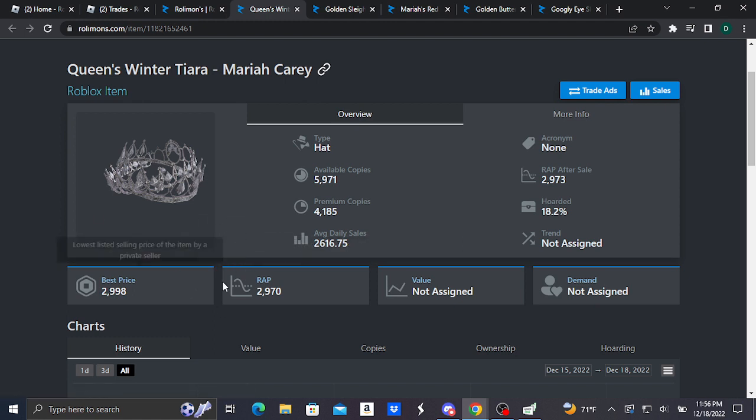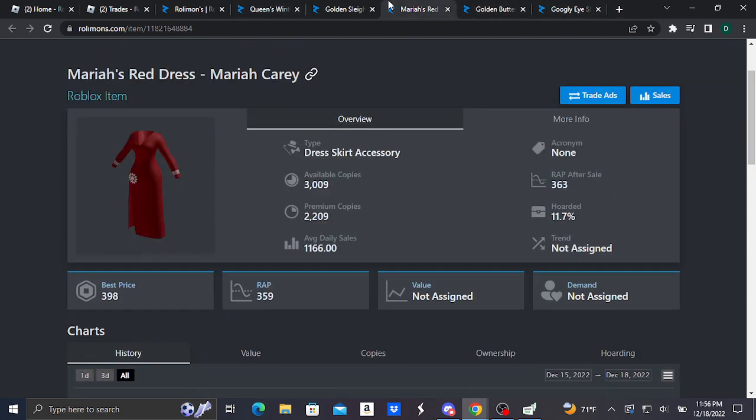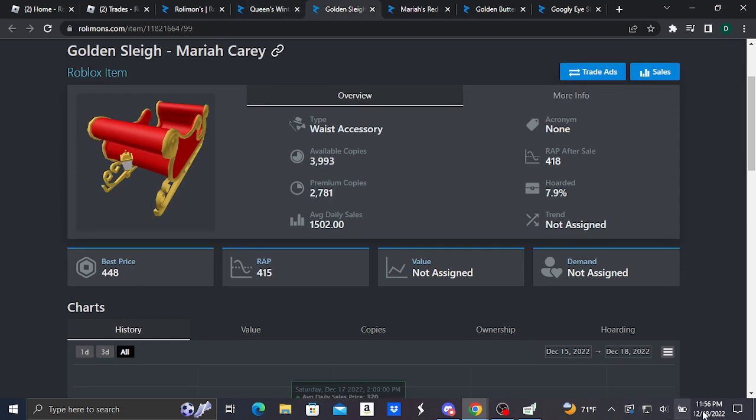We recently had another crown — I believe it's the Carly's Winter Crown — that just went limited and was on sale for 1,000 Robux, and it's selling really high right now. So the Queen's Winter Tiara is basically doing the same, which is really good since it was formerly purchasable for only 250 Robux. Basically all of these items just went limited sometime earlier today.